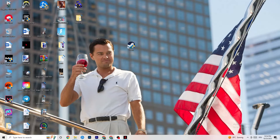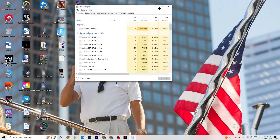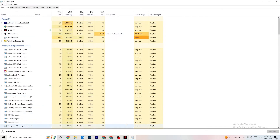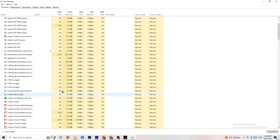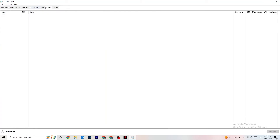Right-click your taskbar and click Task Manager. Navigate to the Processes tab and end every task that is currently using too much CPU or GPU. If it's a background process or app not related to Windows itself, right-click it and click End Task. Clear out unnecessary high-usage processes before launching your game.